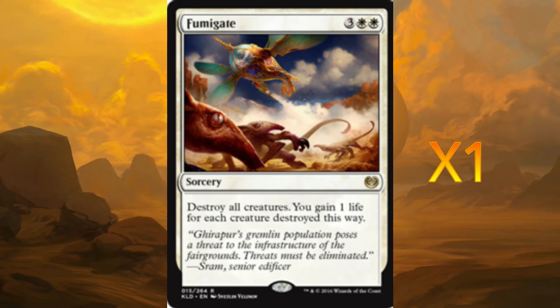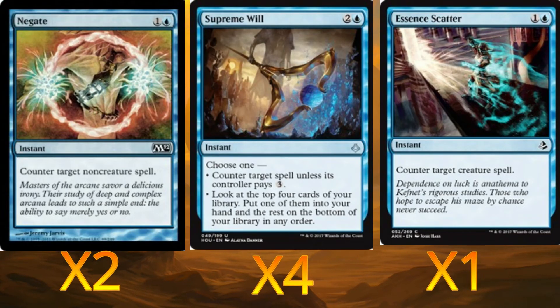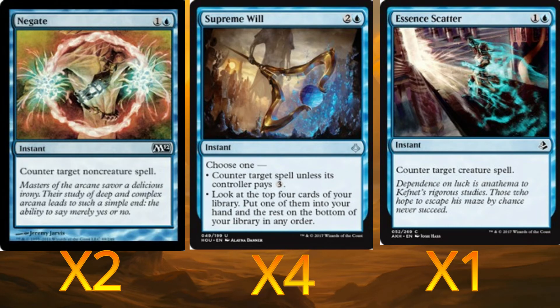For counterspells, we're running two Negates — which lets us counter target non-creature spells — and four Supreme Wills, which can either counter a target spell unless the controller pays three, or let us look at the top four cards, pick one, and put the rest on the bottom of the library. We also run one Essence Scatter just to counter any hard-to-target creatures.